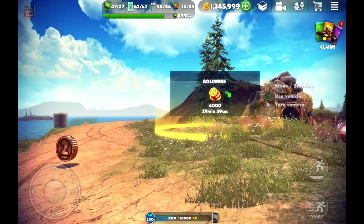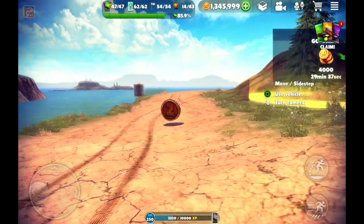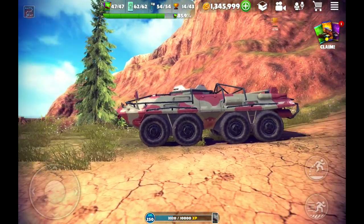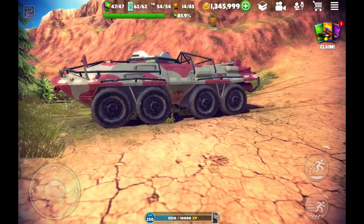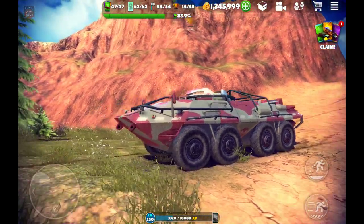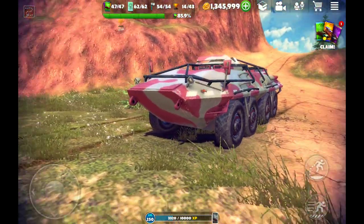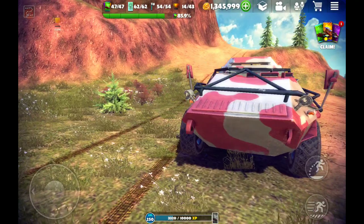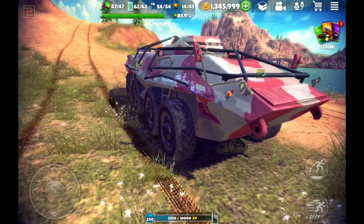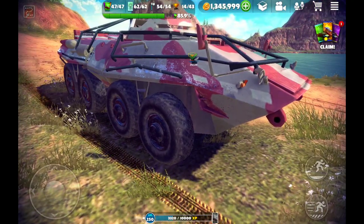I'm going to step out of this vehicle and show you what it looks like. Well, it's not exactly pretty, is it? It's not green — it's kind of camouflaged, which makes sense for an off-road game. It's slightly beat up; not a lot to look at.